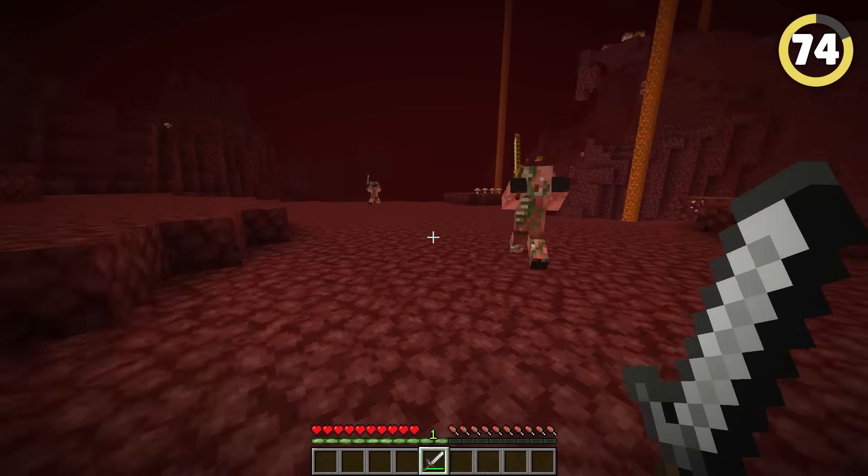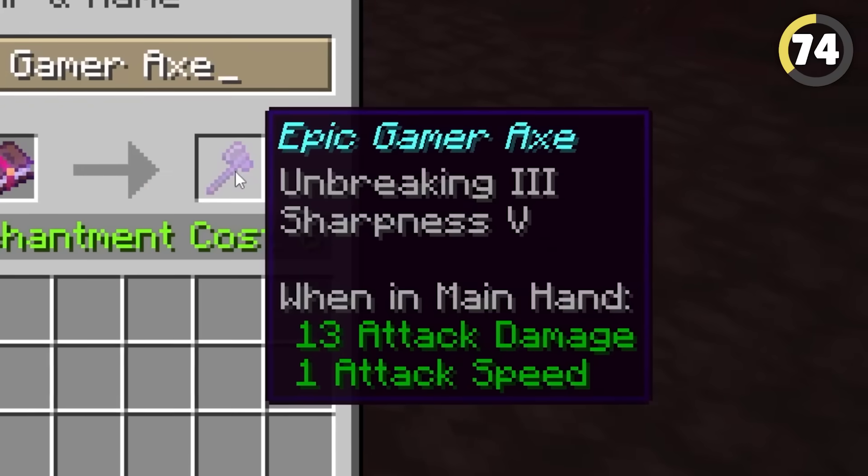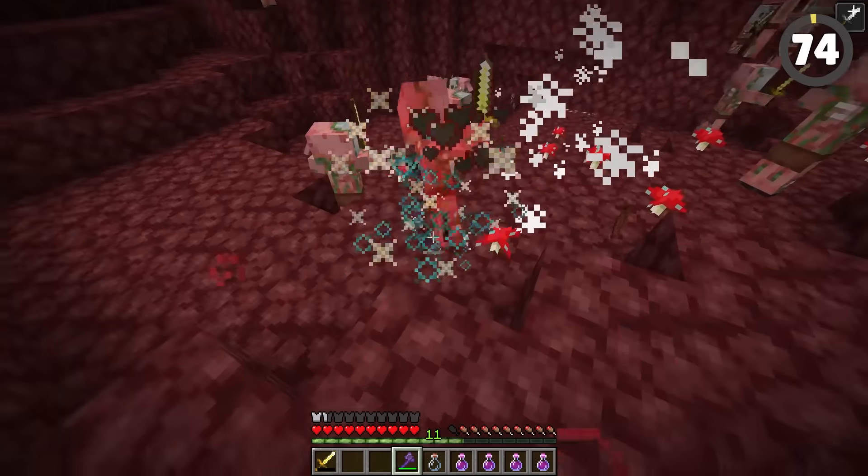Zombified piglins are terrifying to fight in the nether, but if you manage to get a weapon powerful enough to kill them in one hit, they won't get mad and you can take them out one by one.